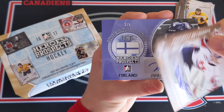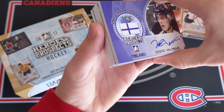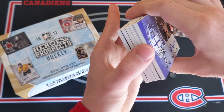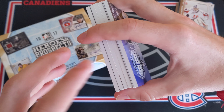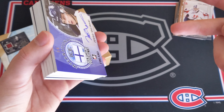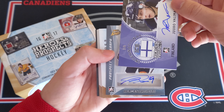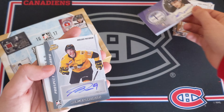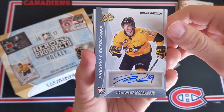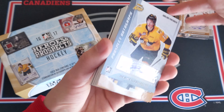Let's keep on going, looking for Nick Suzuki and Michael McLeod — he was a high pick by the Devils, hasn't really panned out yet. We've got Benoit Olivier Groux. So some weaker names too, of course. And then Cody Glass — very nice. So we're getting some good names for sure, a lot of autos. Cody Glass — that's a sick one. And then number 19, Jason Robertson. And we've got a goalie here, Stuart Skinner. No Carter Hart, but some decent names for sure.